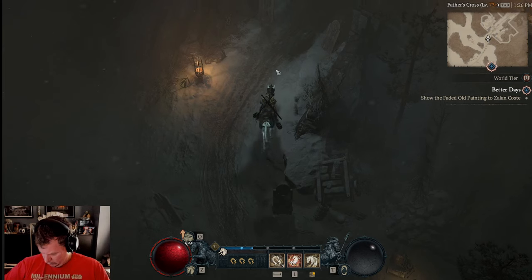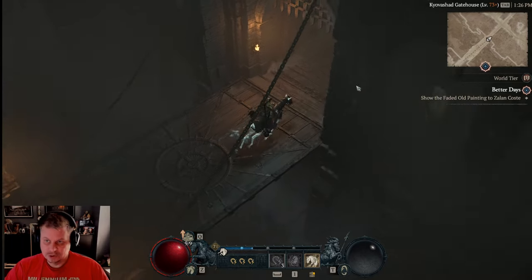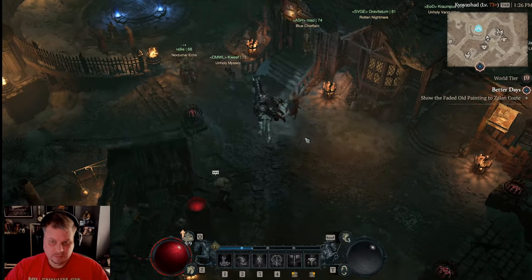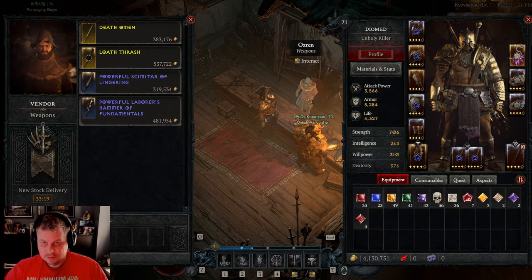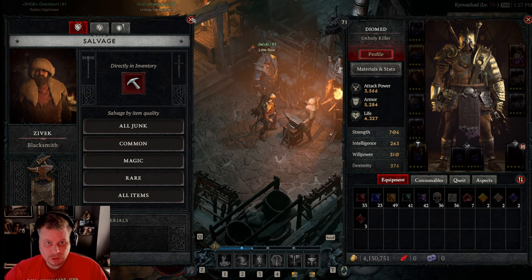A big question: what to do with loot — should you sell or break it down? When you're just starting out before you have your horse, salvage all of it. After around level 25, alternate between selling to vendors and breaking it down with the blacksmith. Grays and blues I always break down because they don't sell well, but rares I alternate between selling and salvaging.